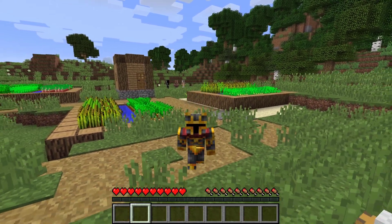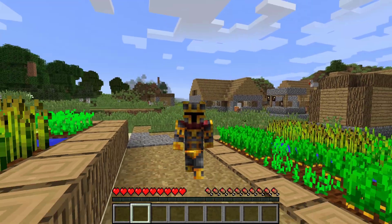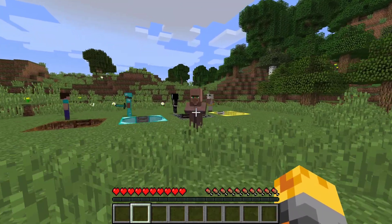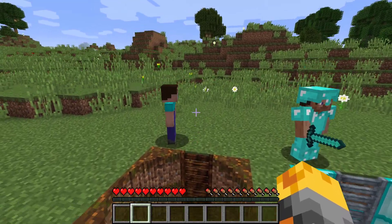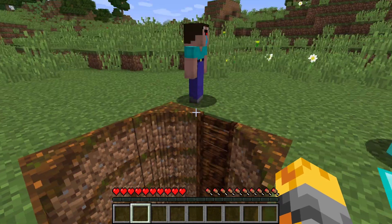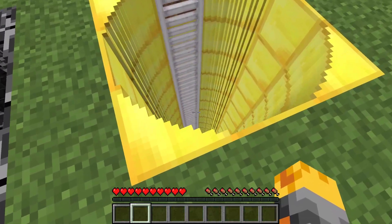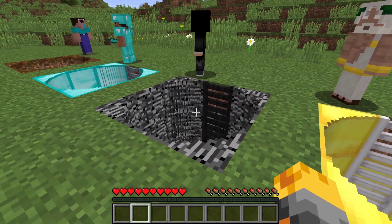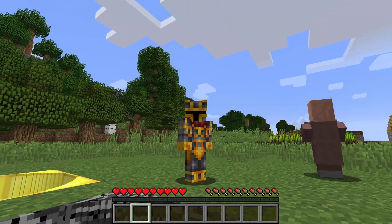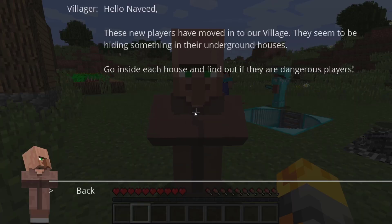Hello guys and welcome back to the crazy Minecraft video where today the villagers have gone ahead and invited us to figure out why four brand new players have joined our world. So let's go see what they're up to. I think I've figured it out: we have the noob, the pro, the hacker, and the ultimate, and I have a feeling underneath every single one of these circular structures they're hiding some items.